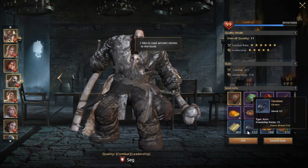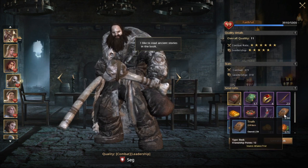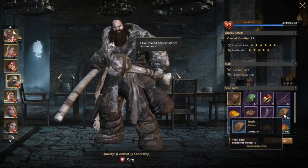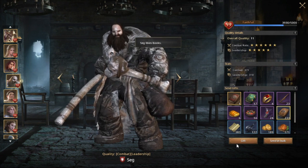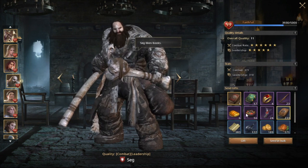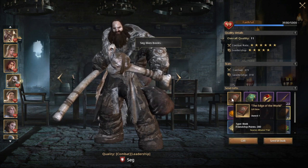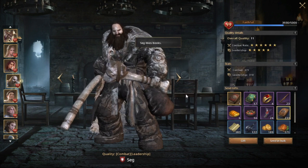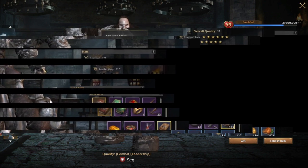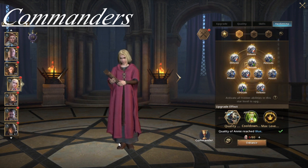Each commander has a favorite food, drink, or item you can use to upgrade them. These items give various points — for example, a book gives 10 points normally, but since Zach likes books, giving it to him gives double, so you get 20 points instead. For purple items it's 50 points, doubled to 100 if it's their favorite. Gold items give 200 points, doubled to 400. This allows you to speed up the leveling process on specific commanders you want to upgrade.